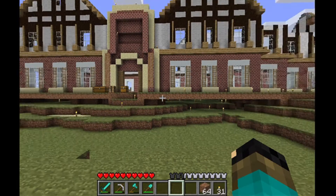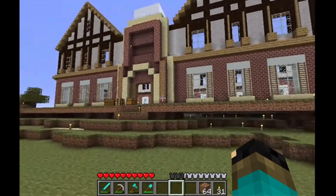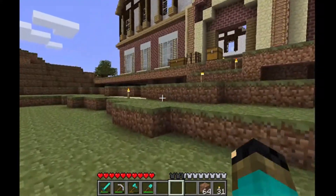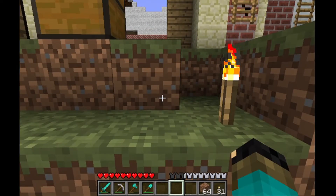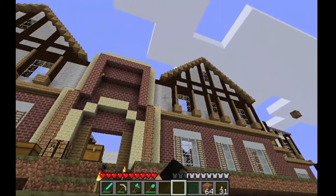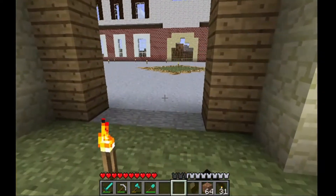It took me a while to get all of the blocks to make this build. I had to sell about 16 diamond blocks so I could make this thing. I had to go to the shop and buy so many items so I can build this — I had to buy bricks, I had to buy wall, and I had to buy a bunch of clay.